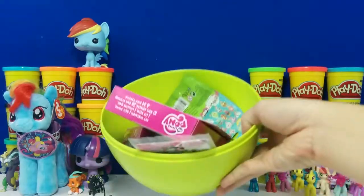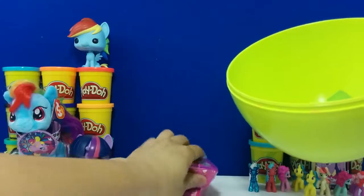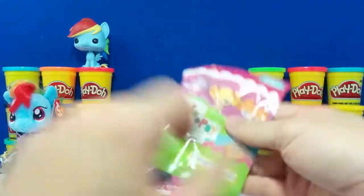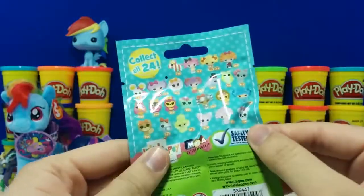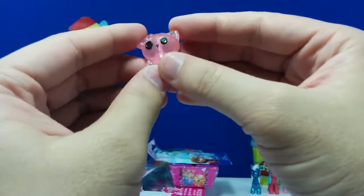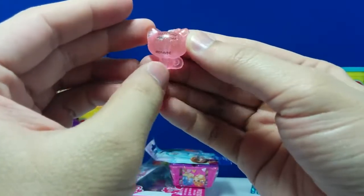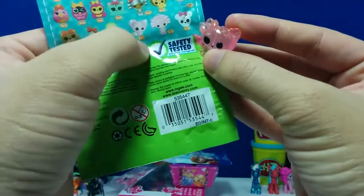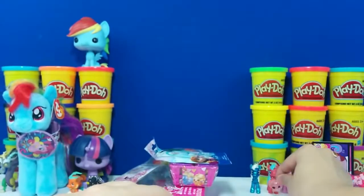Let's see how many toys we have left: one, two, three, four, five. Here is a Lalaloopsy Teenies and there's 24 to collect. We got a pink cat — you can see this is a clear pink. Kind of cute. This is number 371 — I'm not sure it has a name or not. Let's put it in front of these ponies.